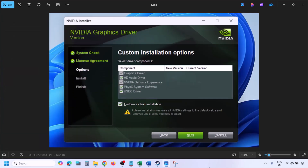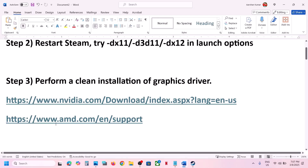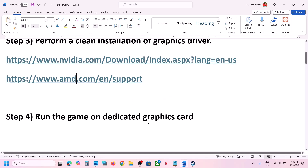For AMD card users: first uninstall the current graphic card driver, restart your computer, then go to the AMD website, select your graphic card, install the latest driver, restart your computer again, and then launch the game.